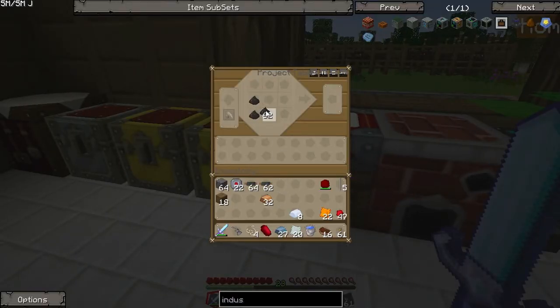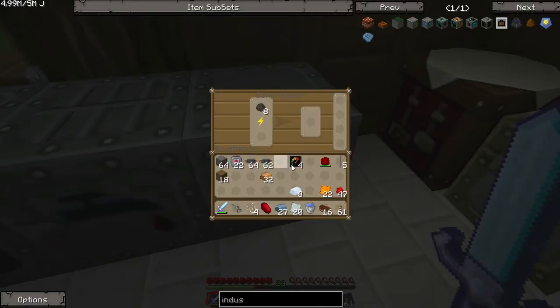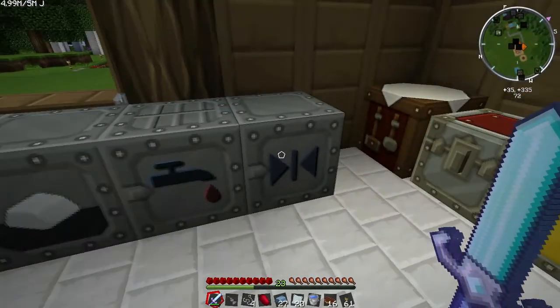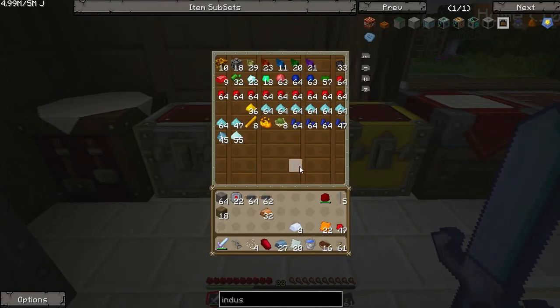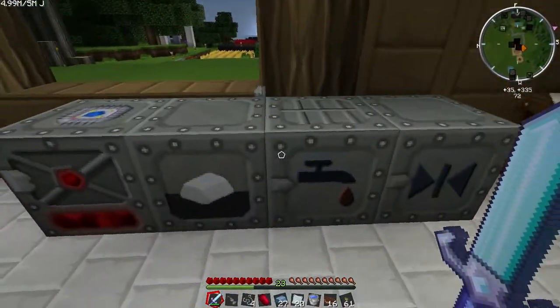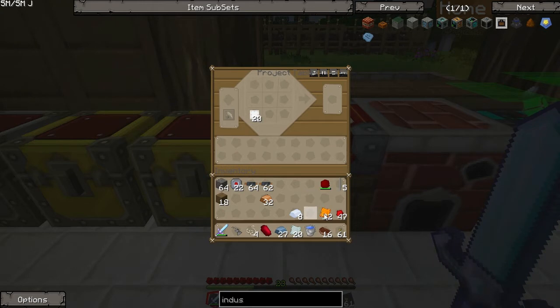I'm going to make a few of these carbon fiber meshes — there you go. Grab the upgrades here and make a few carbon plates — that's only going to give me four. I think I have an advanced machine block here already done, and a few advanced alloys — I probably didn't even need that many. The mixed metal ingot — I'll make 20 of these and I also have to compress them.